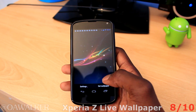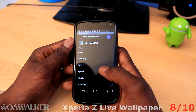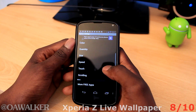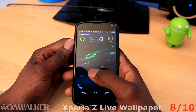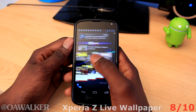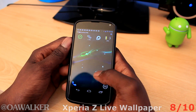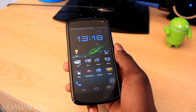This week's live wallpaper is the Xperia Z live wallpaper, inspired by the background on the Sony Xperia Z, with nice flowing particles. You can adjust the colors, size, and speed to suit your style. The live wallpaper looks sharp, fits my Nexus 4 without any problems, and doesn't impact performance — it runs smooth. Overall it's a beautiful free live wallpaper. I give this application 8 out of 10.